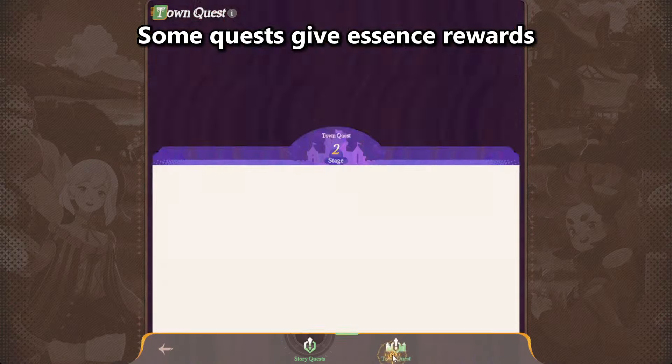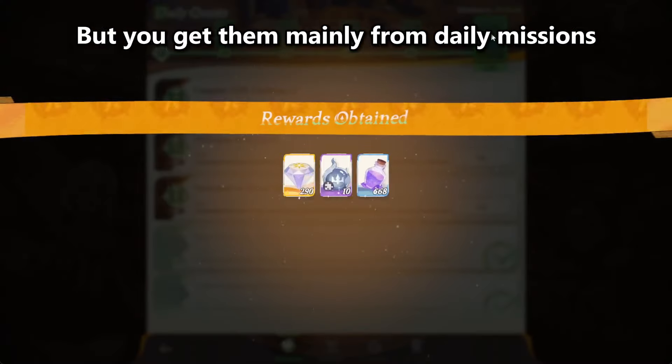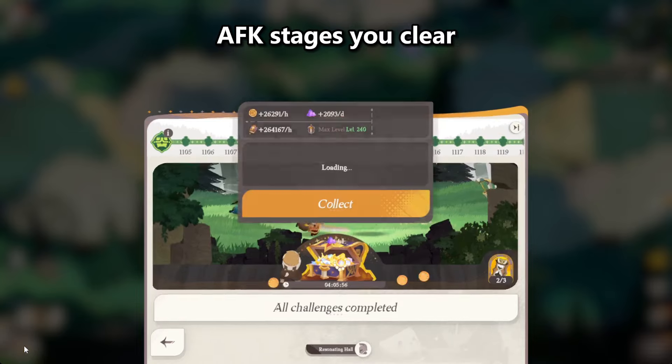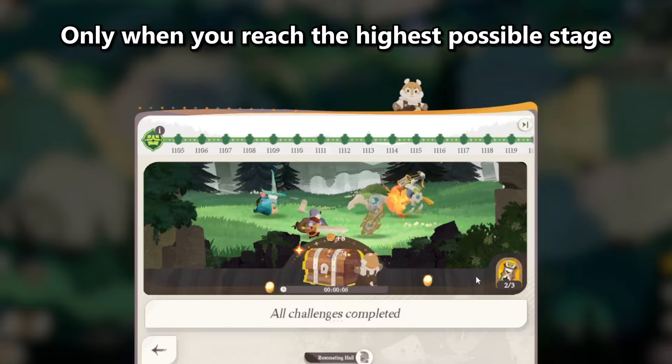Some quests give essence rewards, like these town quests here, so complete as many as possible. But you get them mainly from daily missions and AFK stages. The more AFK stages you clear, the more essence you get, so use instant AFK attacks only when you reach the highest possible stage.